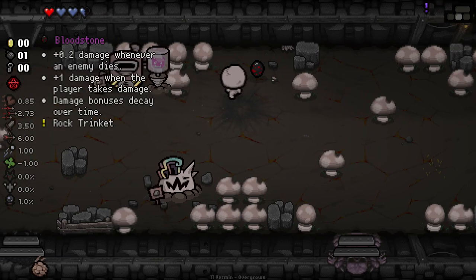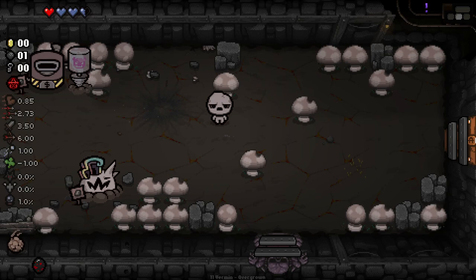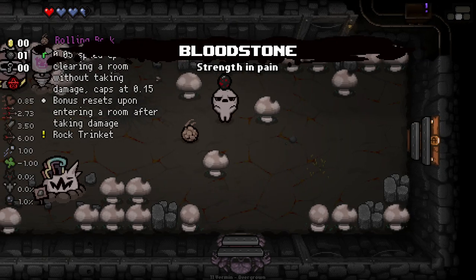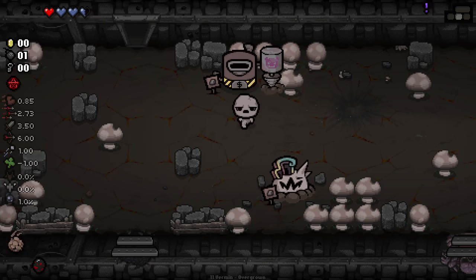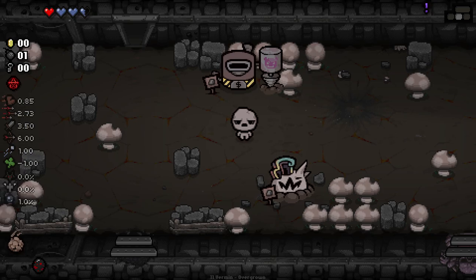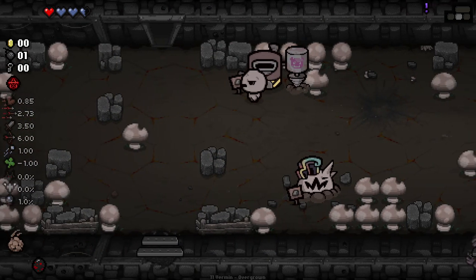This one is some sort of statue. We can give our Dirt Clump to this one — he's going to munch that up and give us some HP. And then let's try bombing this dude. We got the Bloodstone! 0.2 damage whenever an enemy dies, 1 damage when the player takes damage, damage bonus decays over time. Decent. And then we can pay money to grind up what we already have for an additional bonus of Soul Hearts.